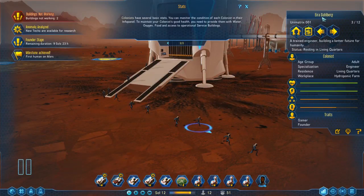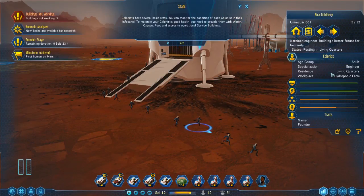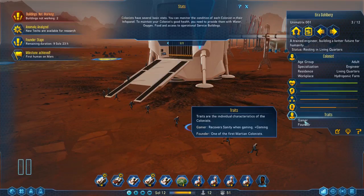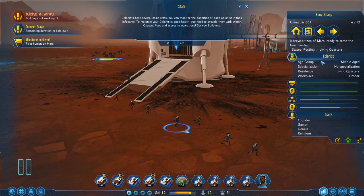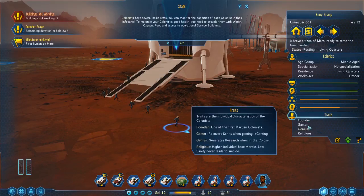We have Ira Dahlberg, who is an adult and an engineer, and she's a gamer — woman after my own heart. We have Kung Huang — he's got no particular specialization, going to work at the grocers, also a gamer, and he's a genius who generates research in the colony. That is awesome. And he's religious, so he's not that much of a genius in my opinion — I know I've offended 90% of the people out there. Higher individual base morale, low sanity, never leads to suicide.